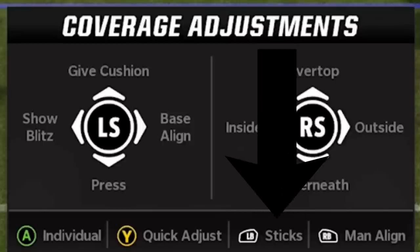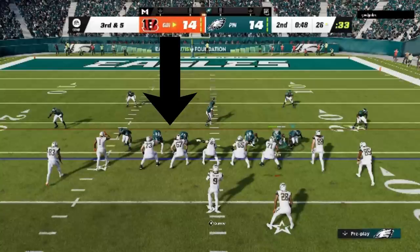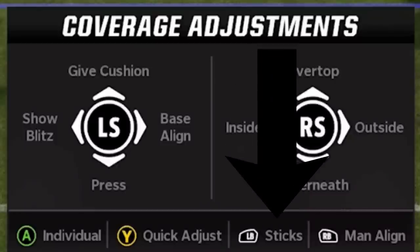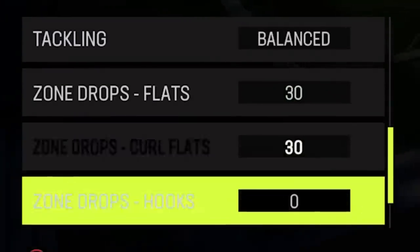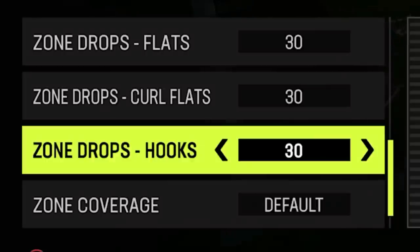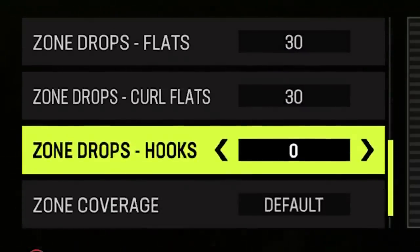Next I'm going to go over the sticks adjustment, as it does several things most people probably aren't aware of. Most people think sticks is just an adjustment meant to change zone coverage assignments to guard the first down marker first — and that is true — but it also has hidden applications that can be very helpful. To play sticks, all you have to do is hit the Y or triangle button, then hit the left bumper or L1 button to activate it. The first hidden feature comes into play if you use coaching adjustments to set preferred zone drop depths — you need to know the importance of sticks as it can get you out of a jam if your drops are set to the wrong distance at the wrong time.